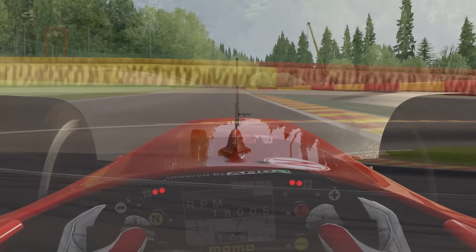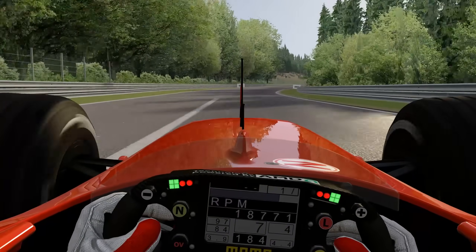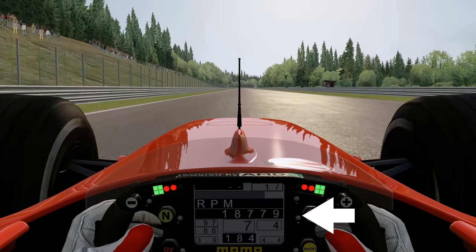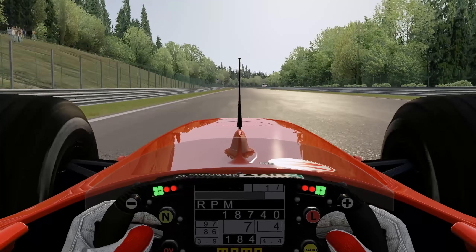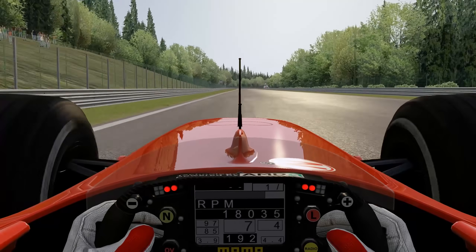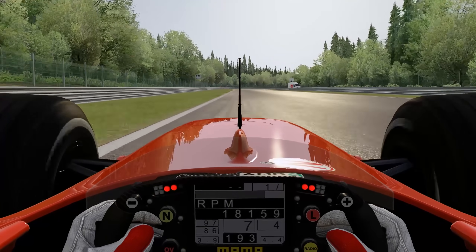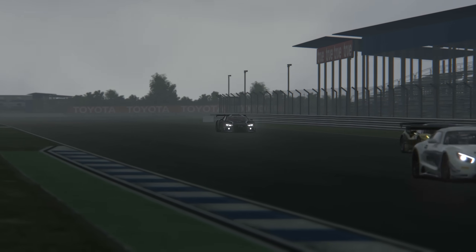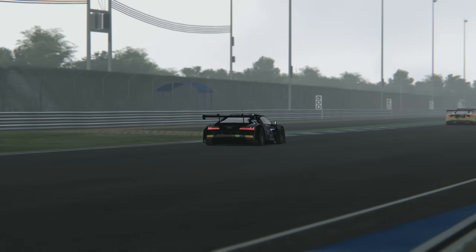The approach most people take is to see if they're hitting the rev limiter in top gear on the longest straight. If you're hitting the rev limiter a long way before the braking zone, you need longer gearing. If you're not hitting the rev limiter at all, you should shorten the final drive because you're wasting potential acceleration. This is a step that should be undertaken after you've set the angles of your wings, and may potentially need to be adjusted if you make changes in this area later on.